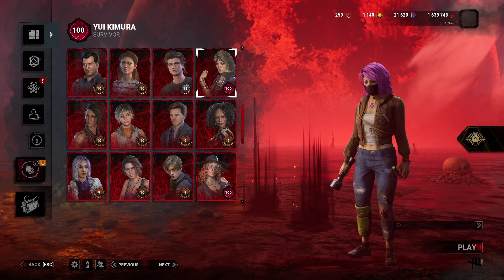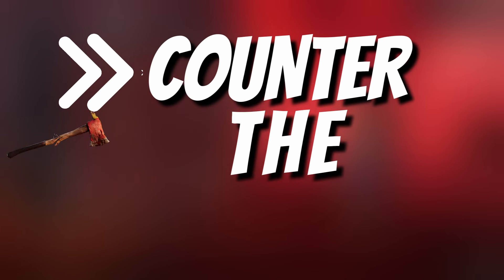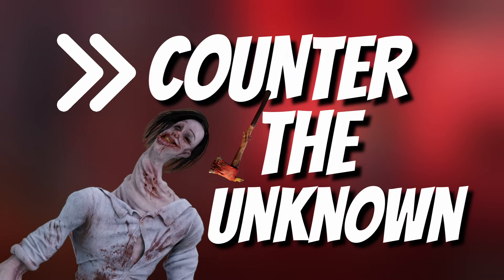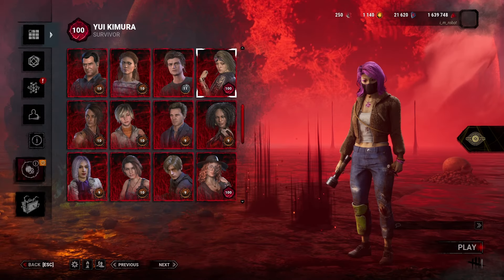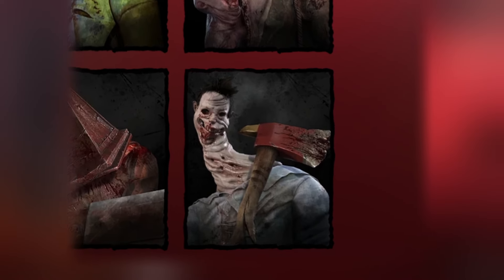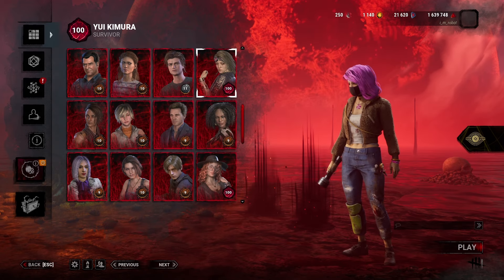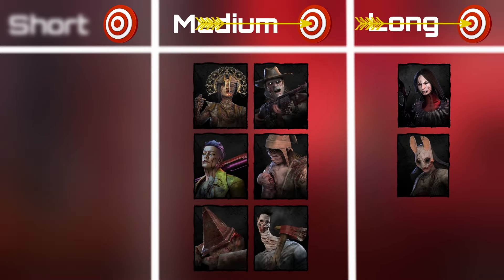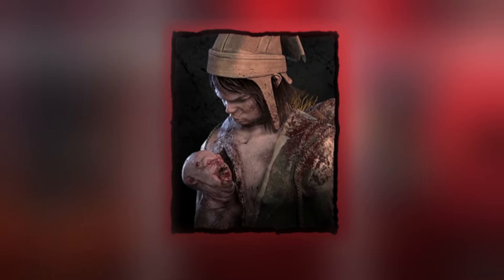Hey everyone, Robot here. In this video we'll cover tips to counter the Unknown. The Unknown is part of the list of killers categorized as medium range killers, meaning their power can inflict damage on survivors from afar, but not across the entire map like Artists or Huntress. We'll cover more medium range killers in future videos. Let's get into it.